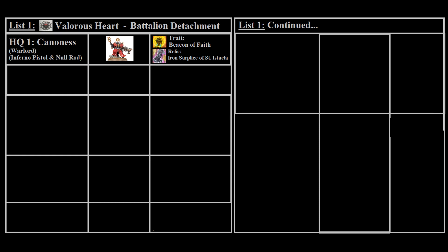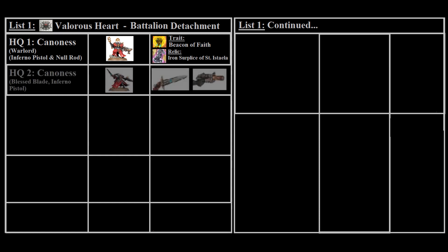For her trait we'll give her Beacon of Faith, which is normally the trait we default to. For our second HQ we'll take a second Canoness, giving her a Blessed Blade and an Inferno Pistol. These two weapons make her more of a shooting and melee threat, letting her perform a more aggressive function within the list, while the first Canoness is all about survivability and generating Miracle Dice.